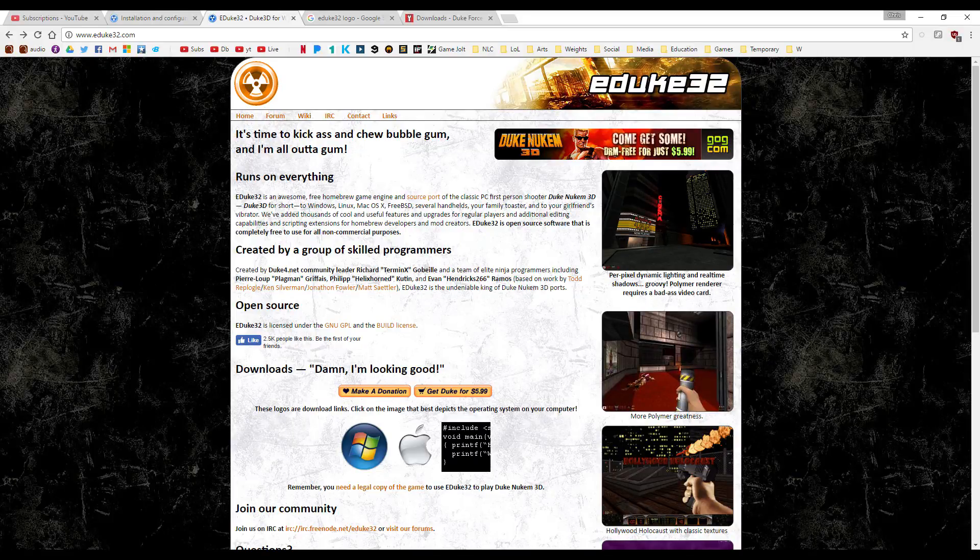Hello everyone, Chris Arena here, and today I have a treat. After doing the Doom video with the Doomsday Engine, the source port of Doom, I found a source port of Duke Nukem 3D called eduke32, and it can do some miraculous things.